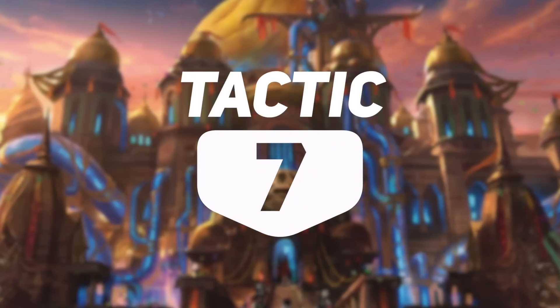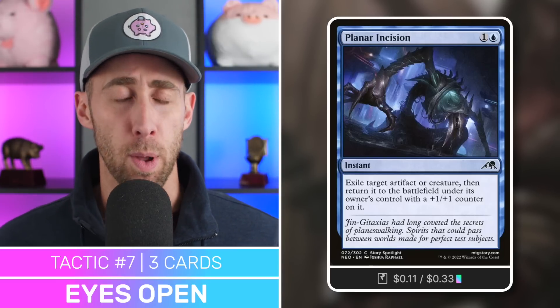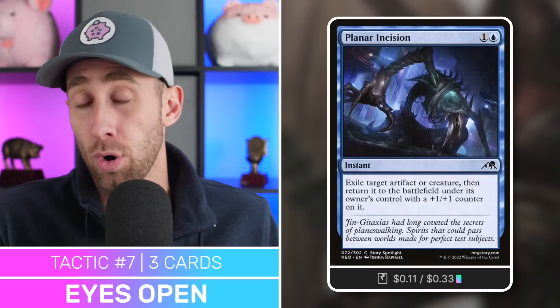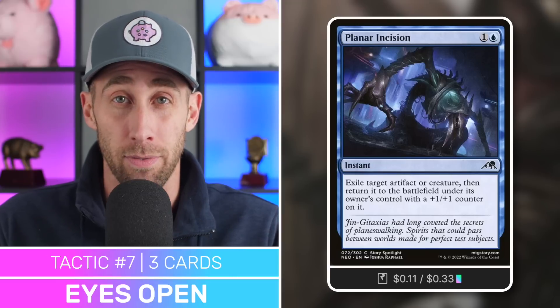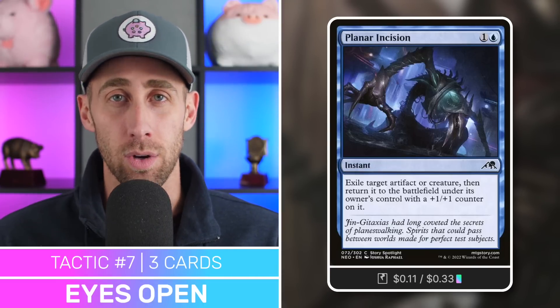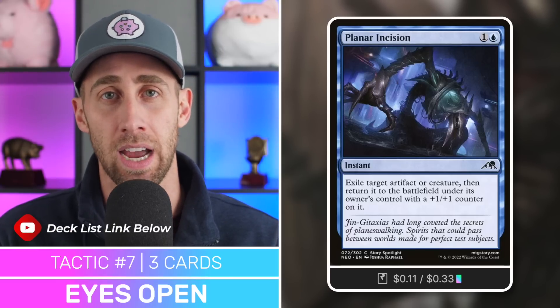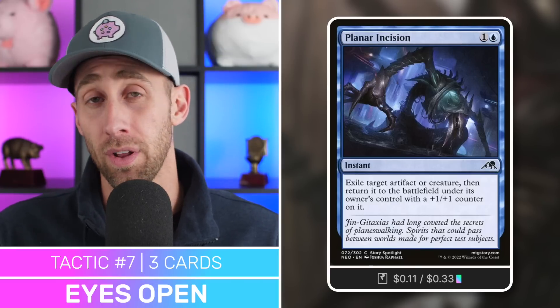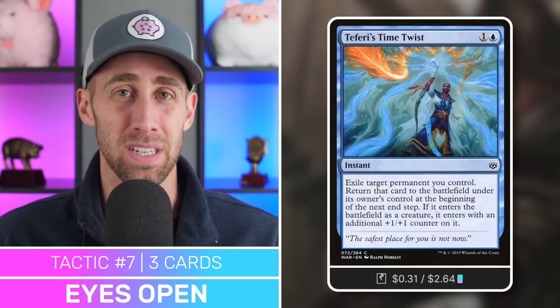Next we've got tactic number seven, which I'm calling Eyes Open, where we're blinking things. Starting with Planar Incision — exile target artifact or creature, return it to the battlefield under its controller, and put a counter on it. With our commander, this can be a great way to utilize that ETB again — get something like a Dreamstone Hedron into our graveyard via a looting effect, get our commander out, cheat out its cost. Or we can save the Binding Blade or Withengar. Keep in mind, when you blink Withengar it comes back as the front side, so you need to re-hit an opponent with combat damage to flip it again. Use that only in a desperate situation.